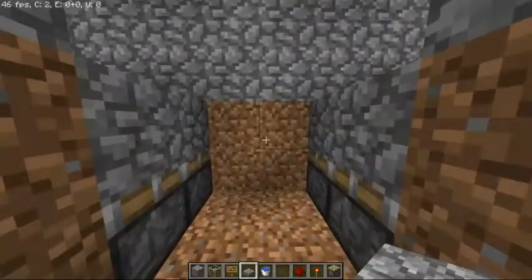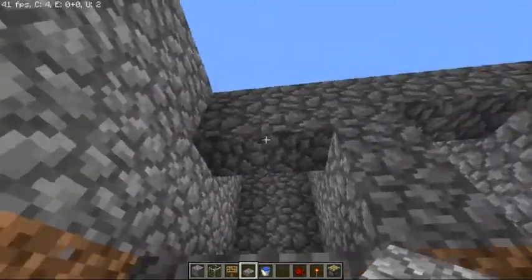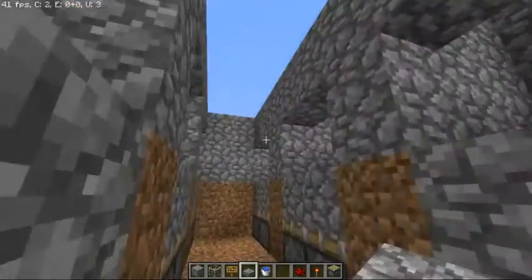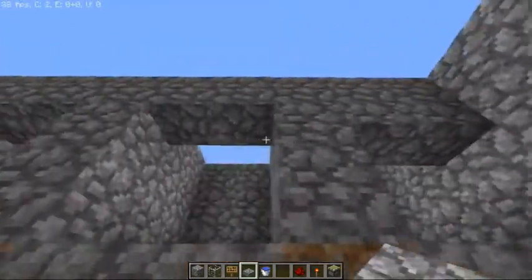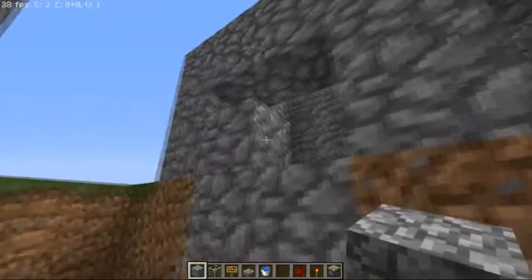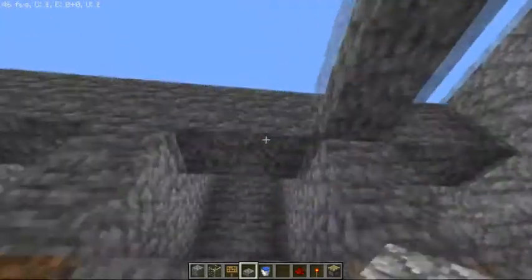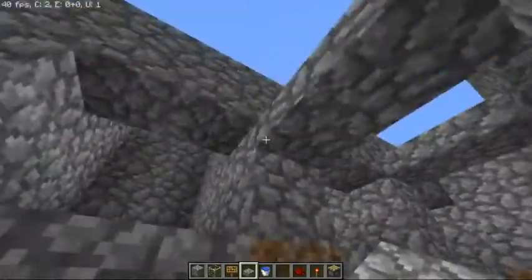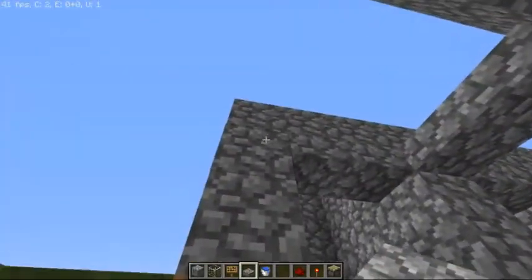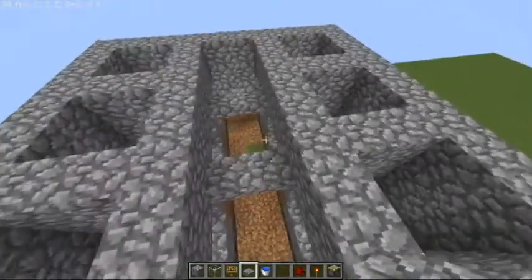So now we've got the pistons in. We need to put in one of the most important things, which is the half slabs right here. This is going to stop the adults from getting out, and just allow the babies to come through. And of course once you power these pistons, the block will move up and then nothing can get out. I just recommend putting half slabs here, and here, and here.